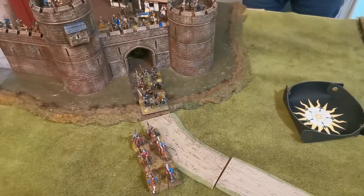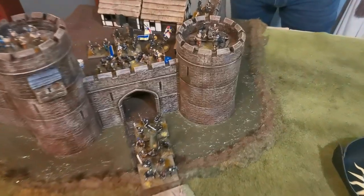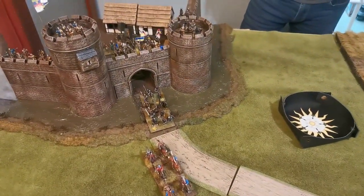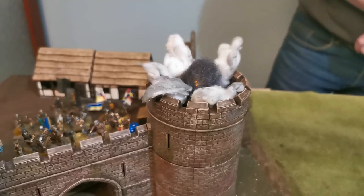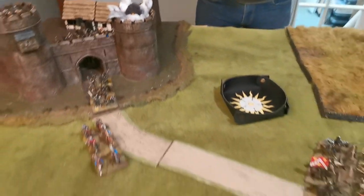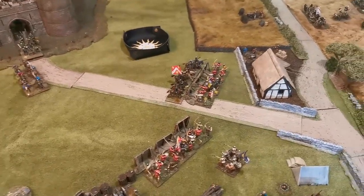All units within six inches must be checked — disordered on a roll of a six. The wavering unit, the handgunners, and the men-at-arms are all checked. Remarkably, no one is disordered! But Lucky the cannon — first shot of the game — has blown up.